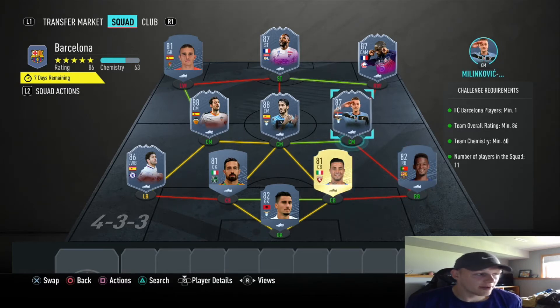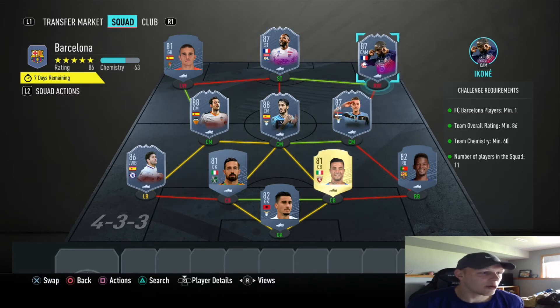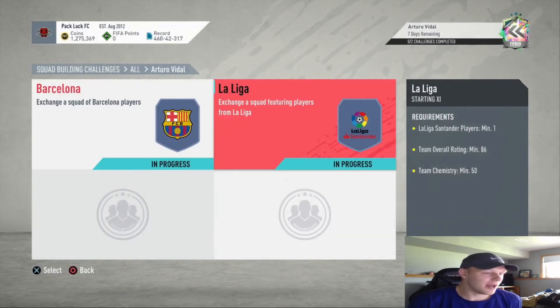Across the midfield from right to left we got Milinkovic, Luis Alberto, and Parejo. In the left wing spot we got Masip, up top we got Dembele 87, and at right wing we got Icone's 87 card. That should be enough to get you that team.